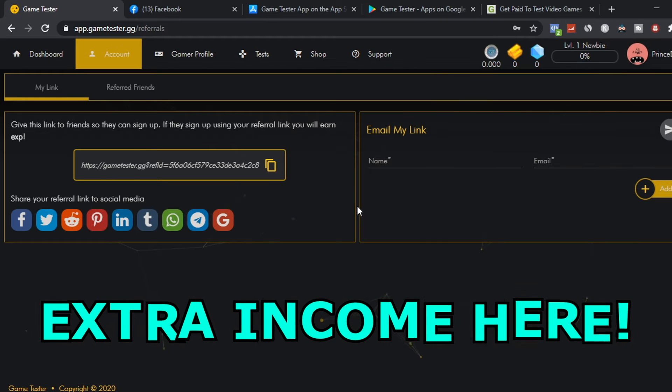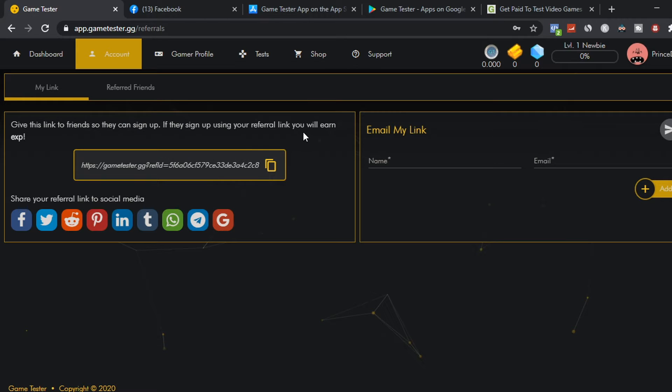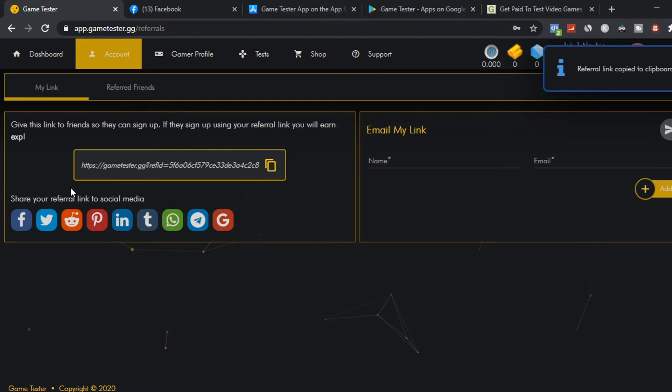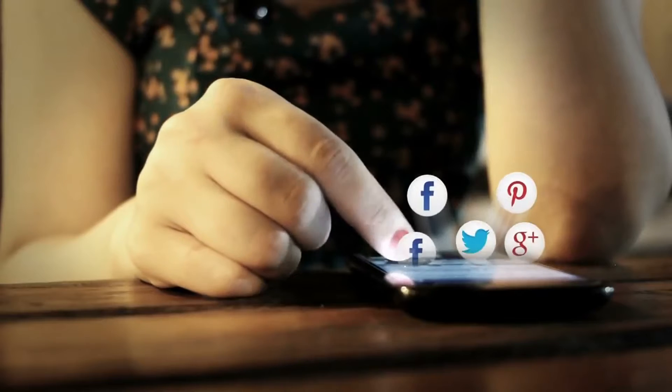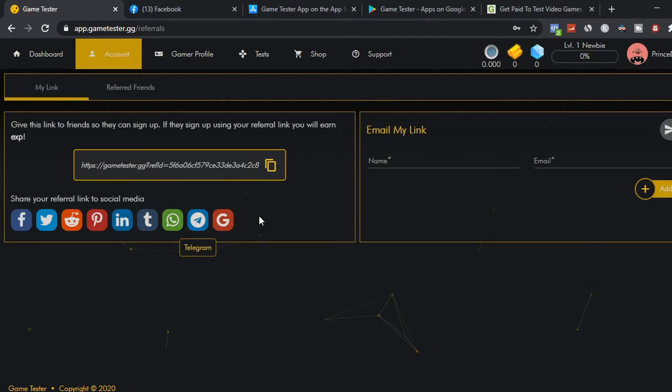If you want some additional income with this website, go to your account and scroll down until you see 'referral.' You can refer your friends and family — once they sign up to the website, you earn some extra XP (experience points). You can copy your referral link to your clipboard and share it on social media like Facebook, Twitter, Reddit, Pinterest, LinkedIn, and so forth.